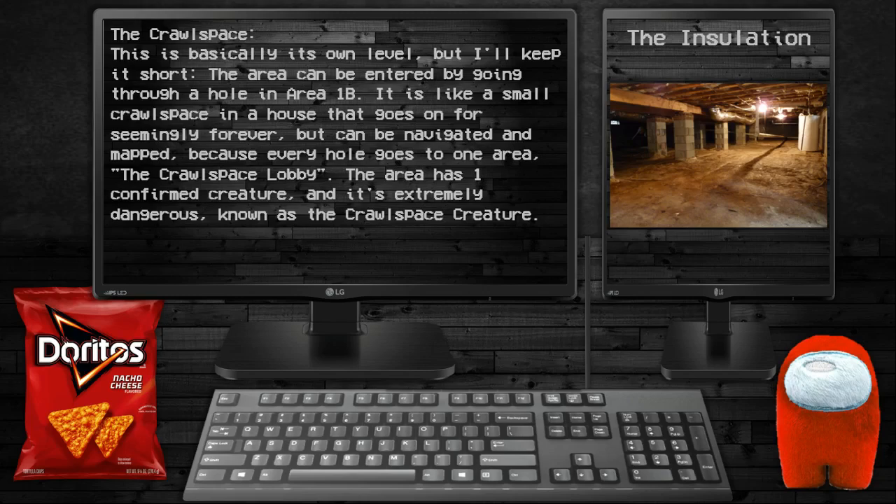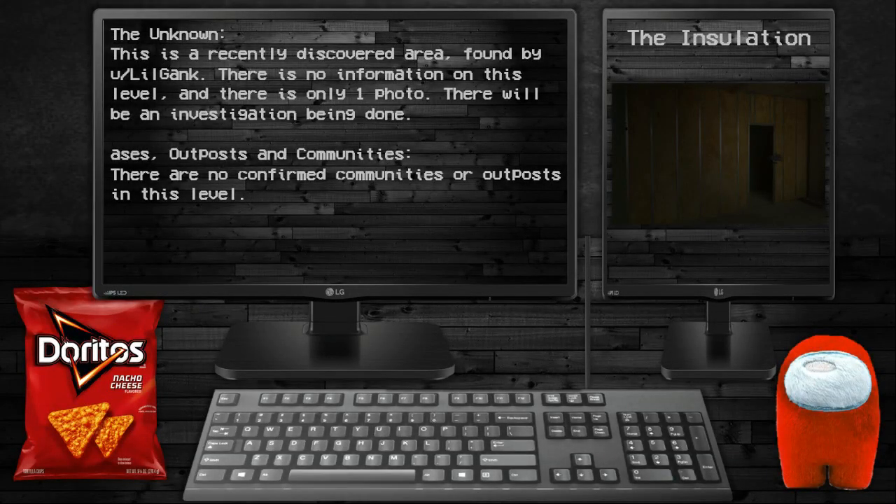The Crawlspace: this is basically its own level, but I'll keep it short. The area can be entered by going through a hole in Area 1B. There is a small crawlspace that runs seemingly forever but can be navigated and mapped, because every hole goes to one area: the Crawlspace lobby. The area has one confirmed creature and it's extremely dangerous — known as the Crawlspace Creature.